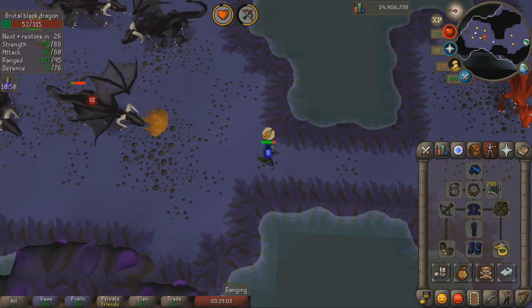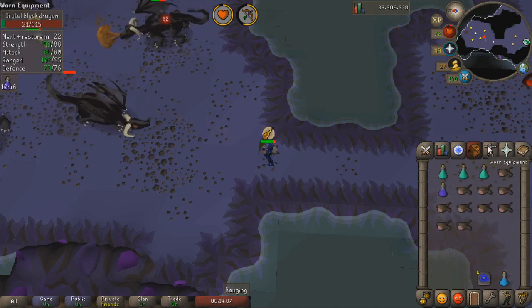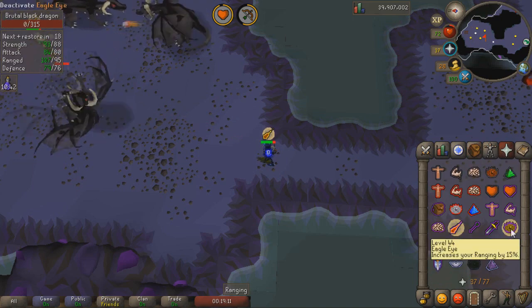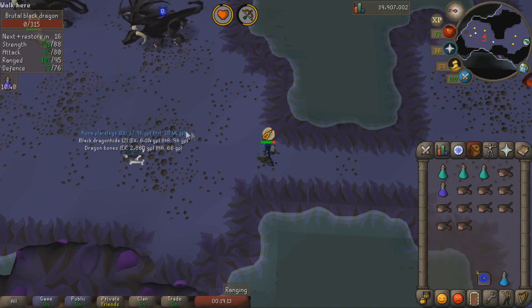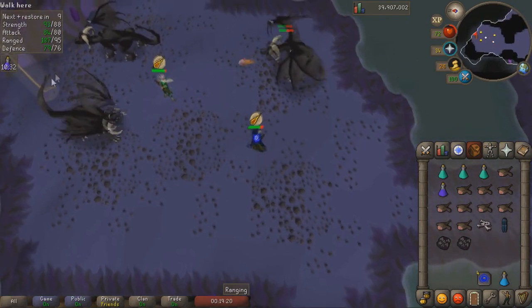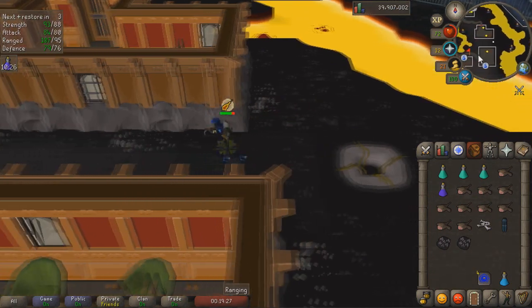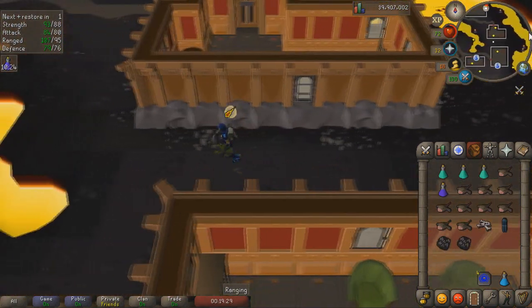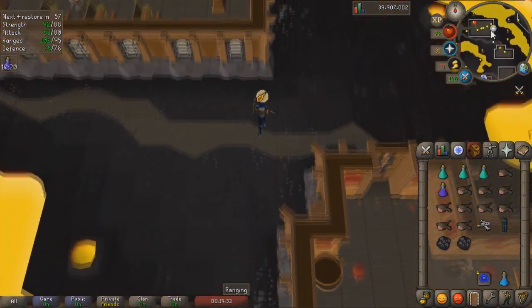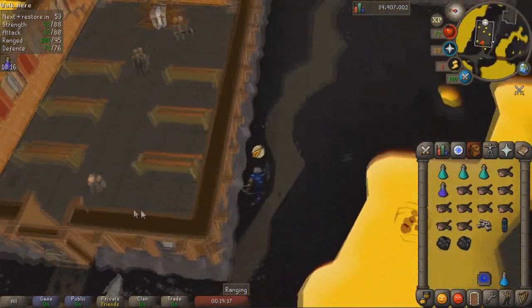They drop a ton of stuff: two black d'hides, dragon bones, tons of rune armor, dragon dart tips — just a lot of valuable stuff. Every drop will be worth about 20 to 30k almost. At higher levels you can get almost 40 kills an hour; I can probably get about 30 to 35. Once you're running out of prayer, run up top and there's actually an altar right there which is very convenient. It helps you save a lot on prayer potions, so you always want to pray Rigour or Eagle Eye if you don't have Rigour unlocked.